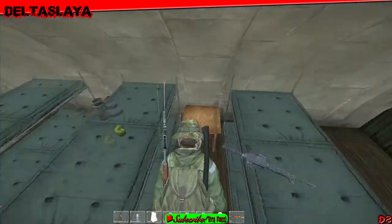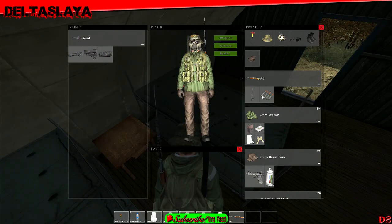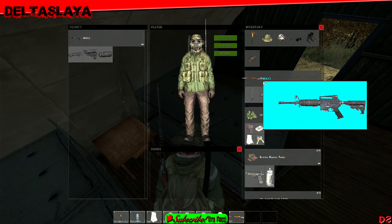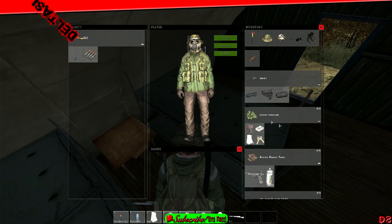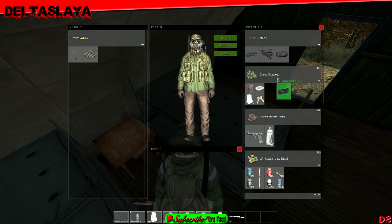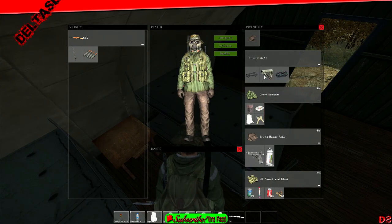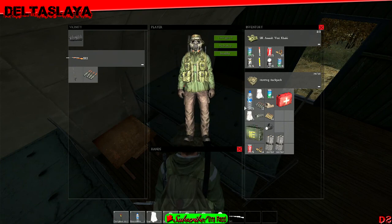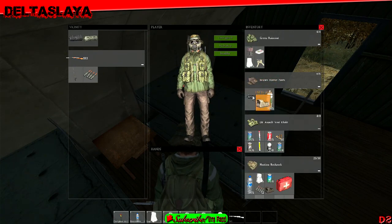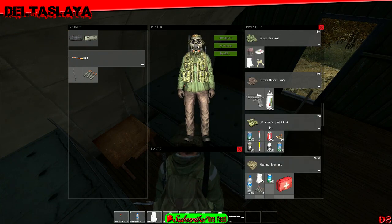Oh yes! Pristine M4 — let's get this RIS on there, swap that out, let's get this buttstock on, throw those on the ground, make a little more room. I forgot to put this nice sight I found on my FNX — put that on. Do I have a battery?